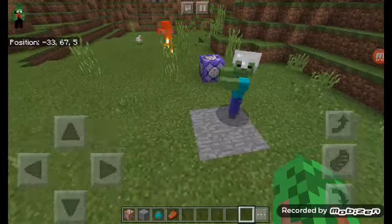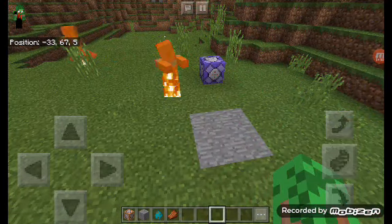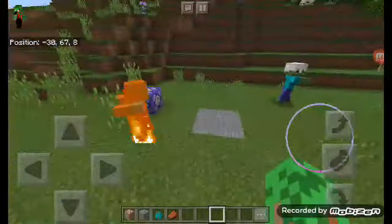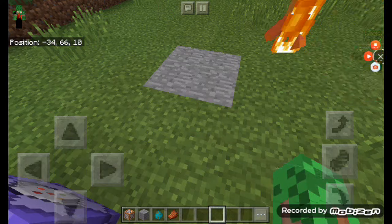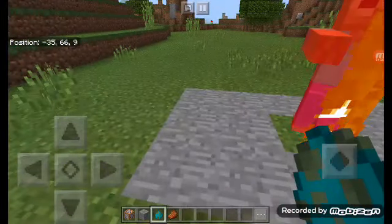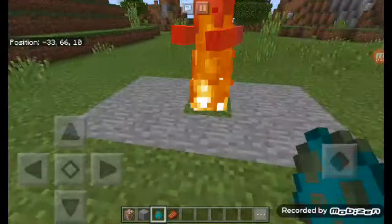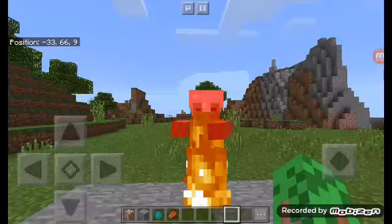There's a problem with this. If the zombie were to spawn over here and then walk onto the stone — if we put the zombie on a grass block, it starts burning, but as soon as it moves onto the stone it's going to get an iron helmet.